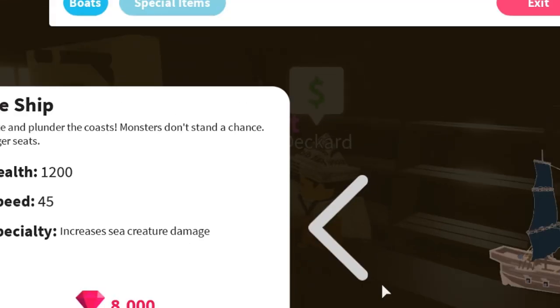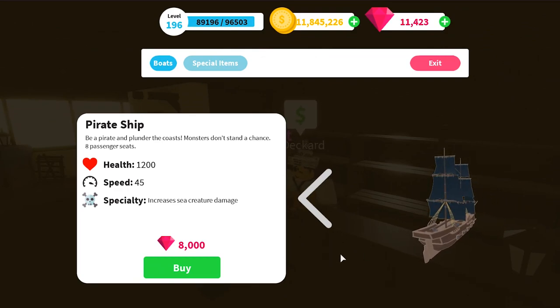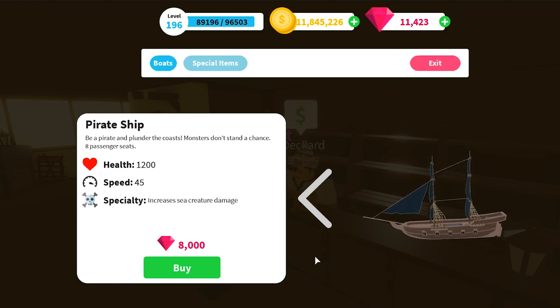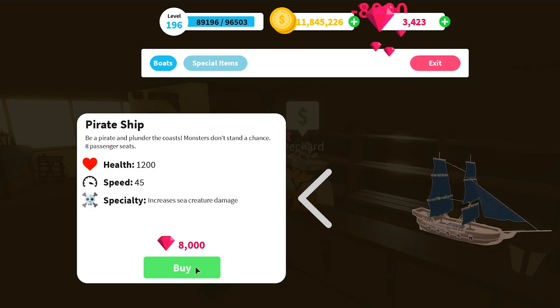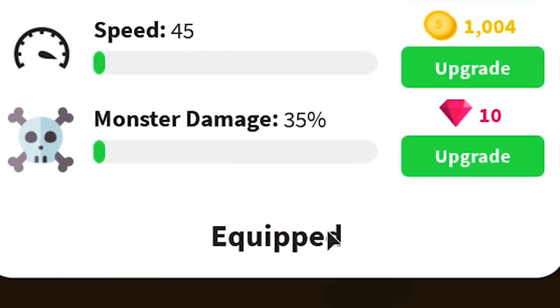The item will cost you 8,000 gems. But don't be fooled by this price, because the moment you buy it, you will be met with another place to put your gems in — it's the attacking power increase.